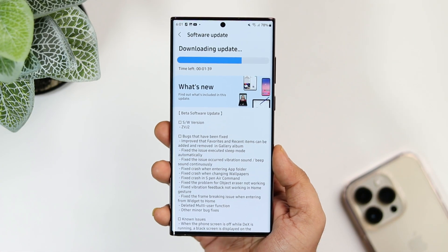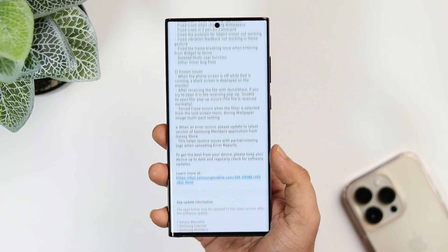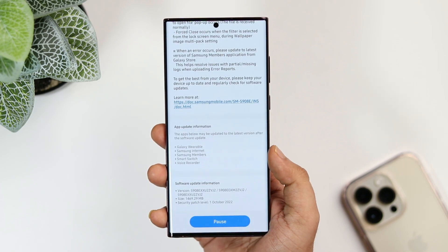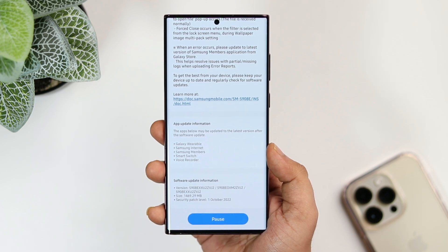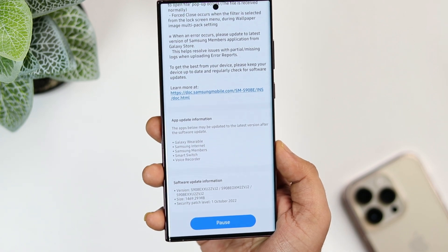Finally I got the One UI 5 Beta 4 update on my Samsung Galaxy S22 Ultra, and if you look at the changelog, you can see there are a lot of bug fixes and improvements that have been made with this massive update. The update size is around 1.5 GB and I have already installed this huge update on my Samsung phone.